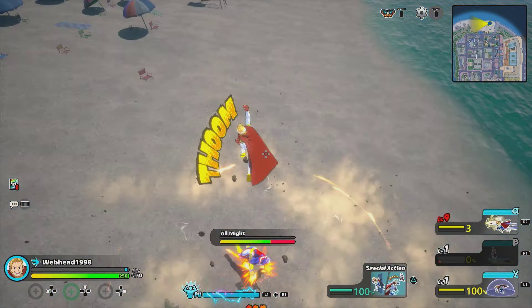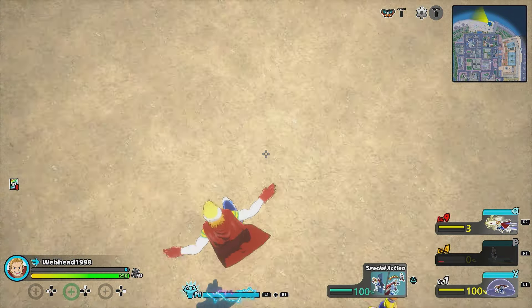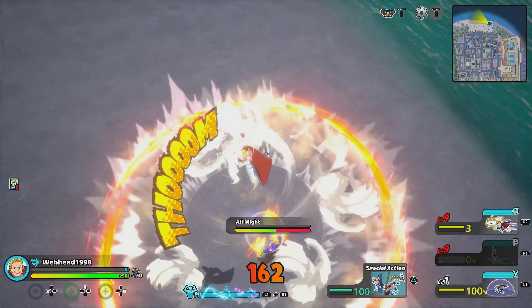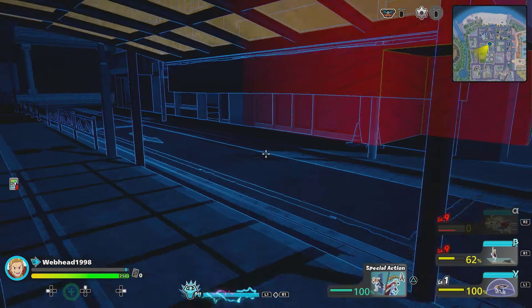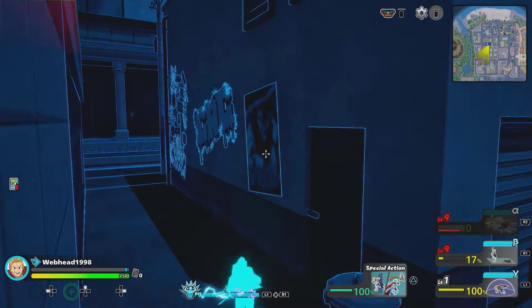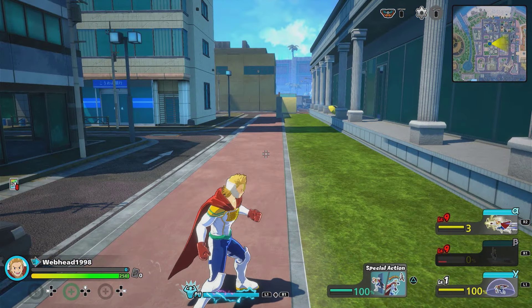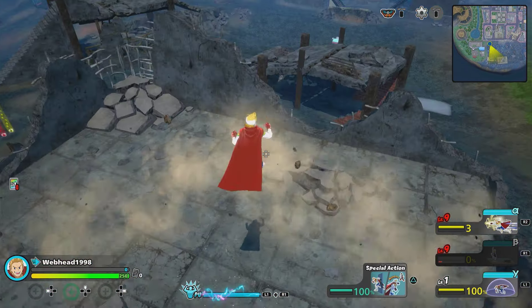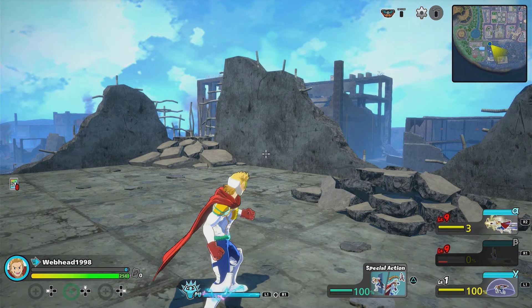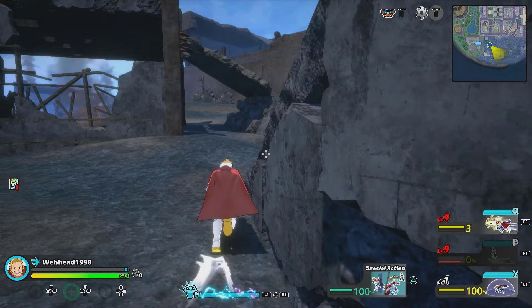At level 1 it does 114 damage, at level 4 it does 133 damage, and at level 9 it does 162 damage. Mirio's beta can also be used for traversal, since while underground you can go through things. Something else you can do with this beta is that if you're under a building when the uppercut activates, it will actually make you travel through the building and push you out on top onto the roof. You can't do this with all buildings, but it does work with a majority of them.